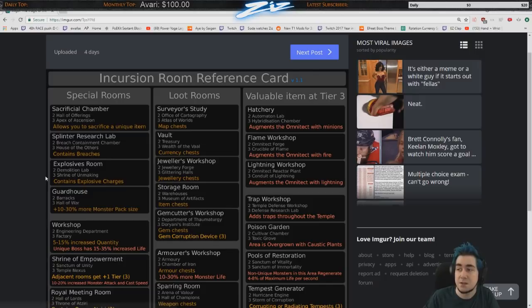The Explosive Room is nice to have even at level one — it lets you blow up a passageway between zones if you fail to connect one. Upgrading to level three gives more explosive charges. The Research Room gives splinters: level one gives a few splinters, level two gives a full breach, and level three gives three breaches.